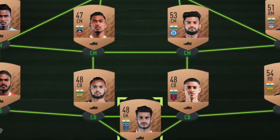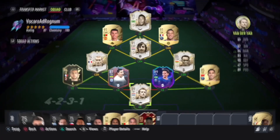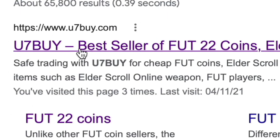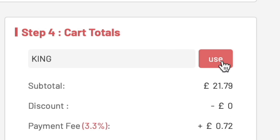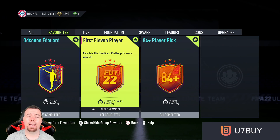Are you bored of having this team? Why don't you turn it into a beast team by hitting U7Buy in the description below? Get yourself some cheap, reliable FIFA coins and don't forget to use the code 'king' to get yourself a cheeky five percent off. Let's get into the video.